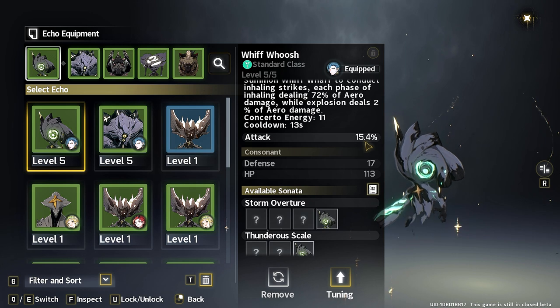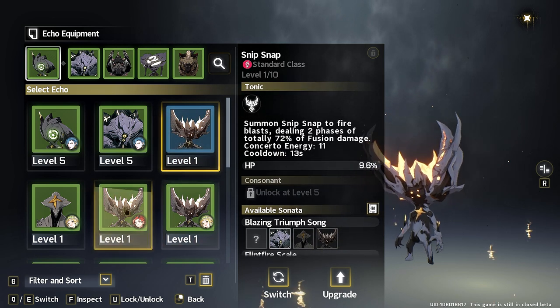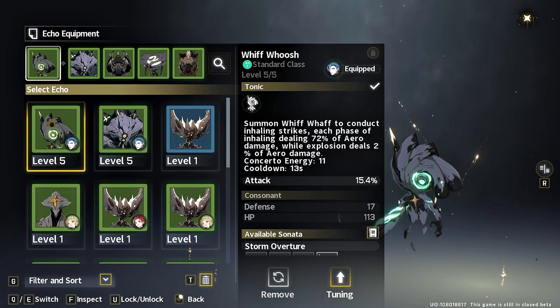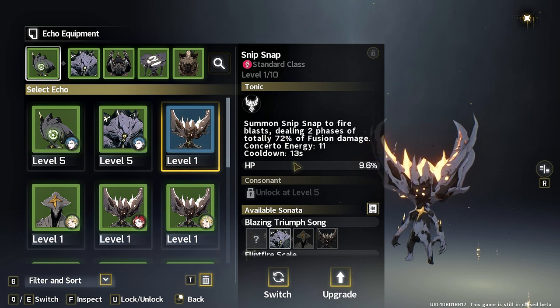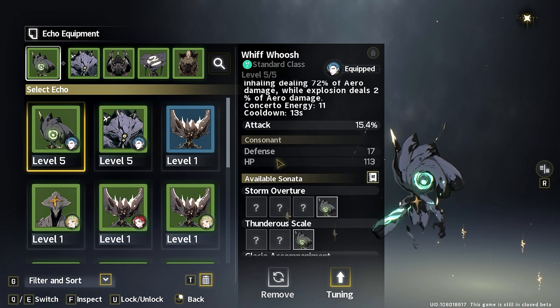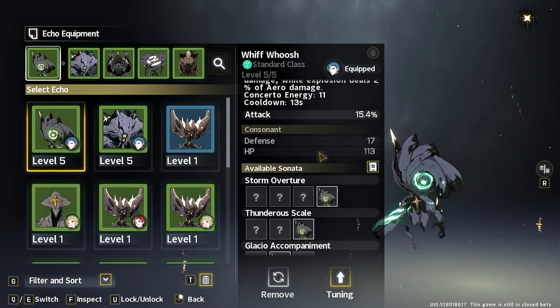At the base level an echo also shows you its main stat value — for example, 15 attack. As you look at different echoes, the main stat can be HP percent, resonance efficiency, and more. This is where a lot of grinding comes in because you can kill echoes in the open field and absorb or capture them. An important thing to note: on a level-one echo something called Consonants is locked — these are additional stats you'll unlock by leveling the echo to level 5.